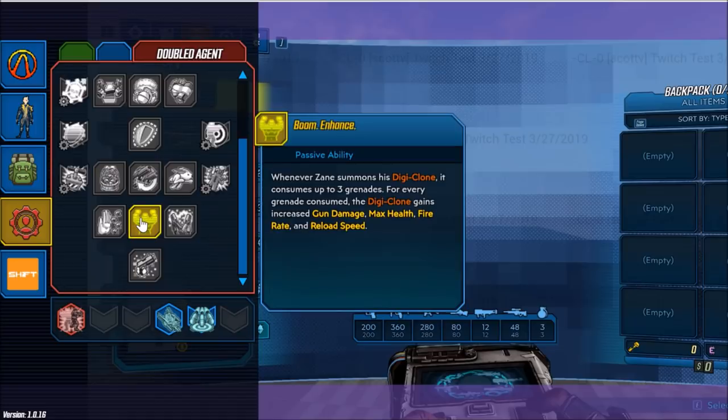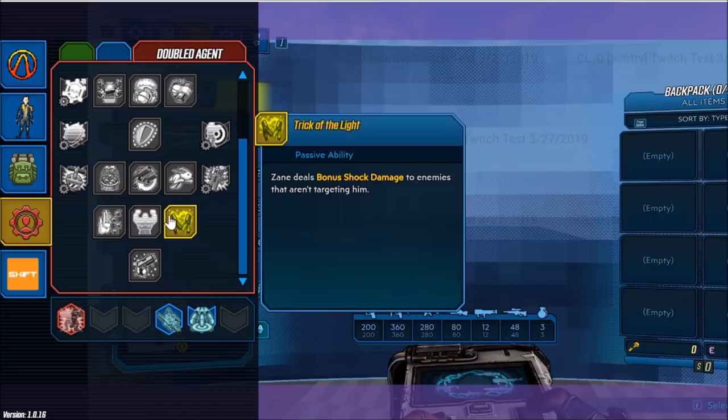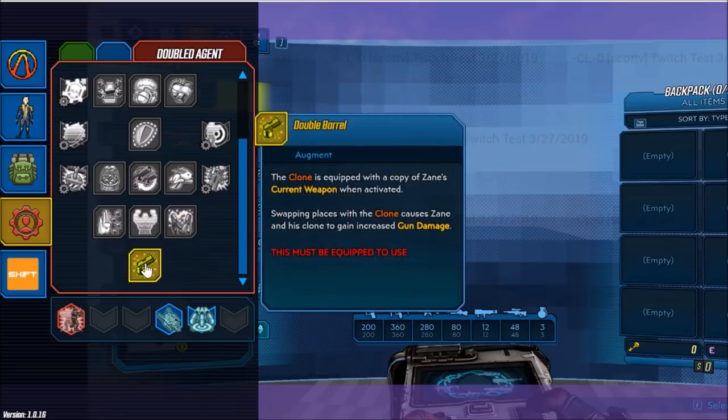Next we have Boom Enhance — whenever Zane summons his Digi-Clone, it consumes up to three grenades; for every grenade consumed, the Digi-Clone gains increased gun damage, max health, fire rate, and reload speed. Next is Trick of the Light — Zane deals bonus shock damage to enemies that aren't targeting him. And finally, our capstone is Double Barrel — the clone is equipped with a copy of Zane's current weapon when activated, and swapping places with the clone causes Zane and his clone to gain increased gun damage.